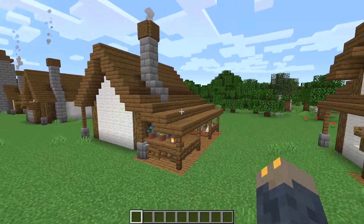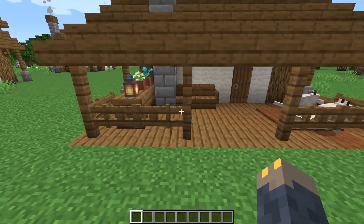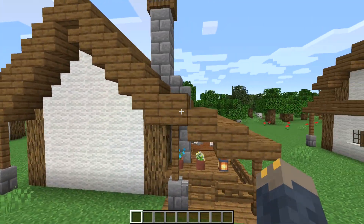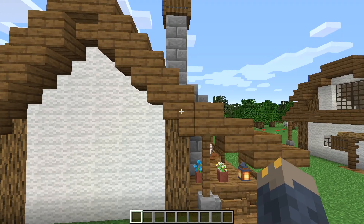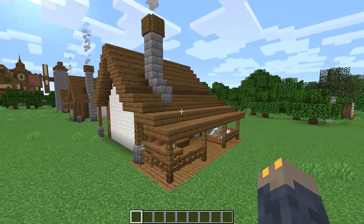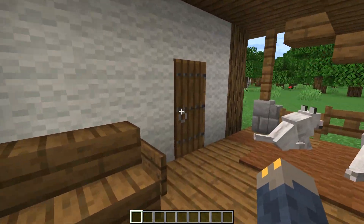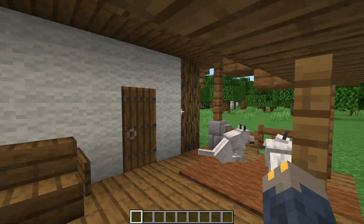Number five is the back porch. To make this I just laid out a floor of spruce planks, I added some spruce fence posts with fence gate railings, and then I just continued the roof but at a less steep angle until it reached the fence posts. To decorate it I added a little bench, a table with some flowers on it, and on the other side I made a little area for my dogs to sleep.